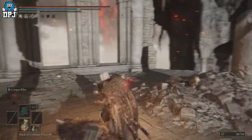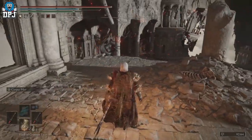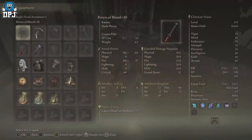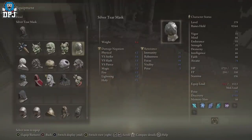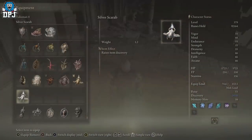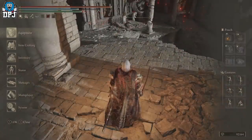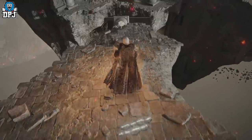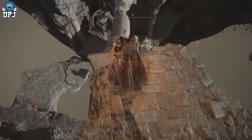Remember: if you have the Silver Scarab talisman, put that on. If you have the Silver Tear Mask, put that on too — they both give you increased item discovery. Once you've killed him, come back down. Be careful at the very end — just jump down.